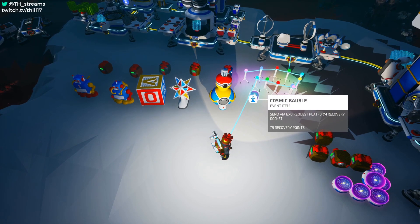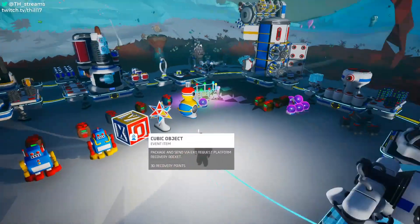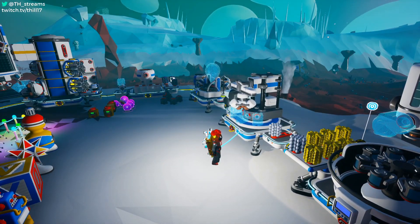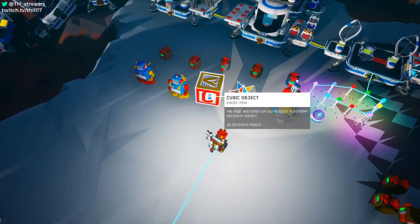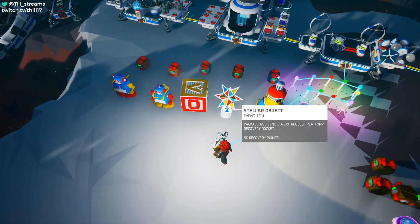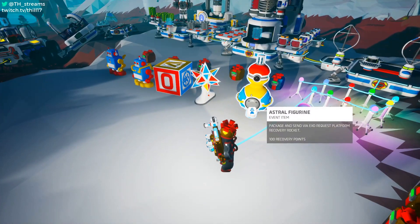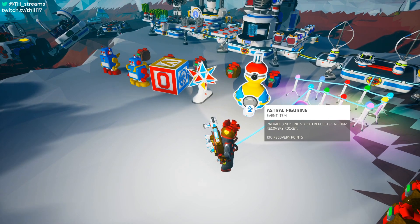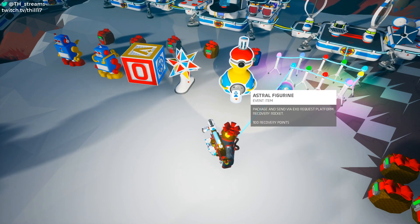The cosmic bobble is worth 75 points. This cannot be found — it has to be crafted, and I'll go over crafting after the overview. These items are very common spawns. Throughout the world you can see dark blue caches, and around them are scattered a bunch of cubic objects. Stellar objects are also scattered around but less common as they're worth more points. The astral figurines don't exist to find directly — you have to first find a snowman. When you mine the ground underneath the snowman, similar to the pumpkins from the last event, it falls and explodes, leaving the figurine behind. So look for a snowman, not the figurines specifically.